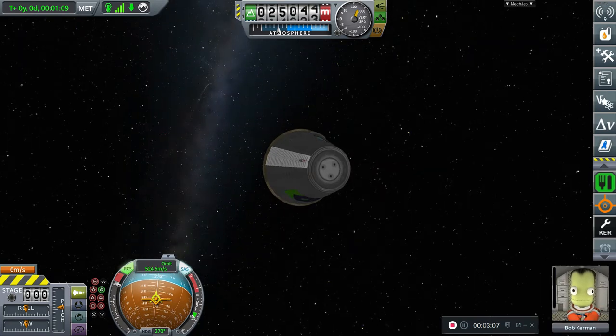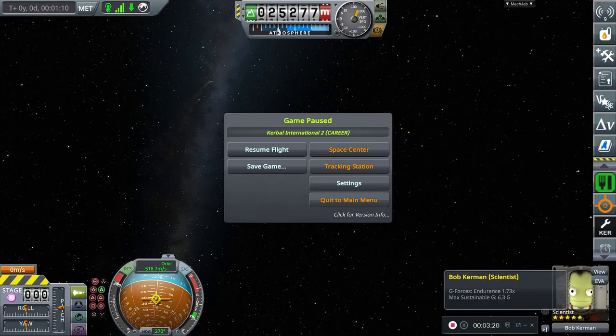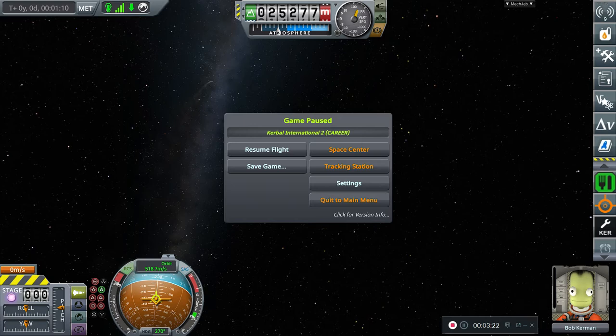I seem to have lost my parachute. There's the rocket that this capsule is attached to, just flying away. What a shame — waste of money. But as you can see, I have Bob with me. He's my scientist, my only scientist, which is a problem because I have no other scientists. And I don't want to waste my money getting another Kerbal.